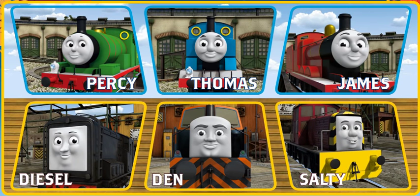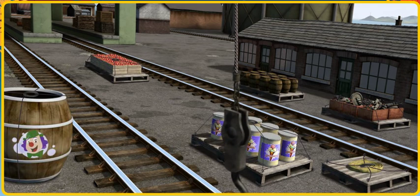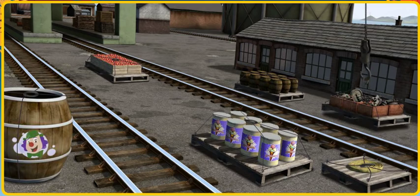It's a busy day at Brendam Docks. Den must deliver the engine parts to the Dieselworks. Show Cranky where the engine parts are. That's it! Let's lift and load. Now the cargo must be loaded. Show Cranky where the yellow flatbed with a white snowflake is. There you go!